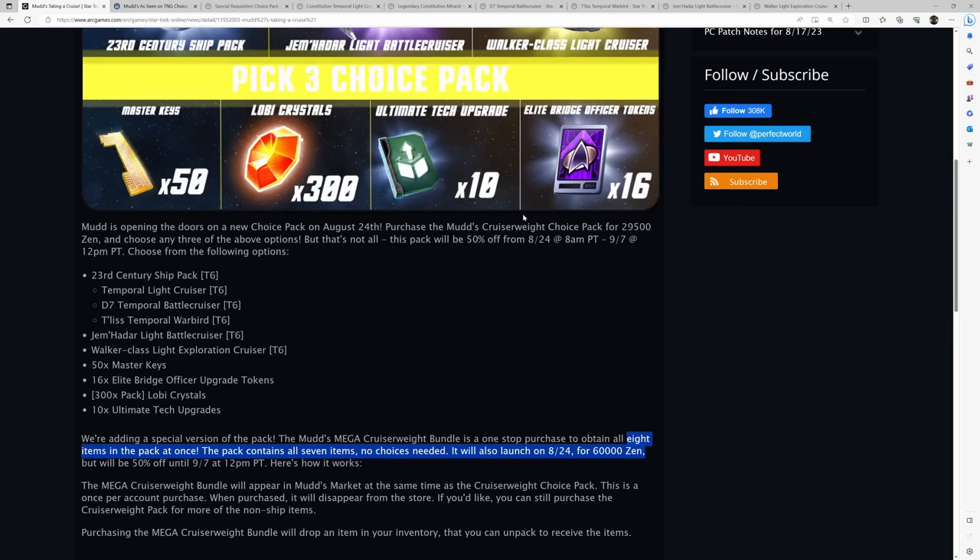So pretty expensive, and I'll tell you right now: I do not think the Mega Bundle is worth it. I think the Pick 3 Choice Pack is the only option that makes sense for this bundle. The secondary aspects like the Elite Bridge Officer Training Tokens are not really worth spending an extra $100 to $150.